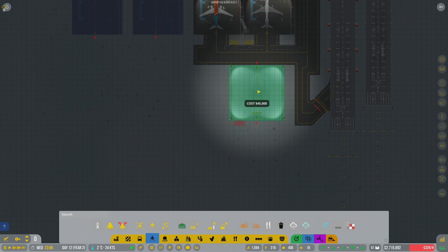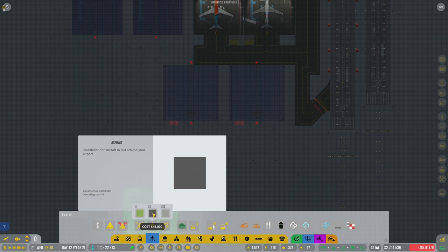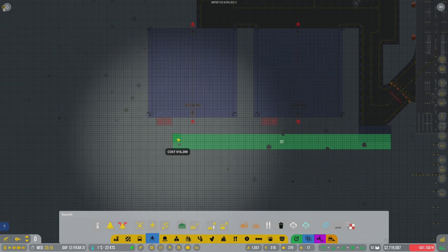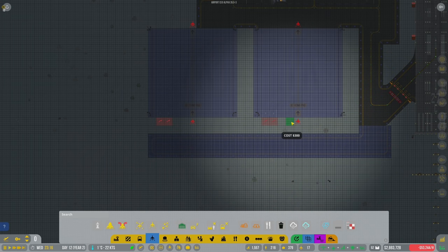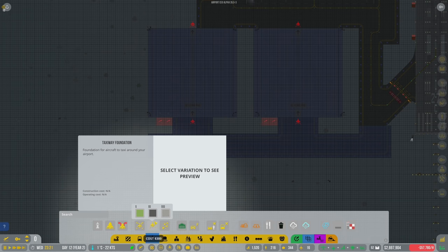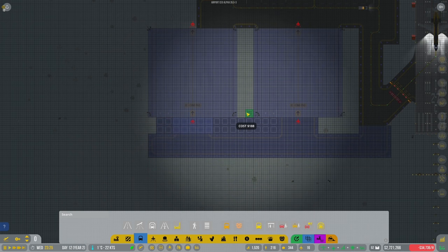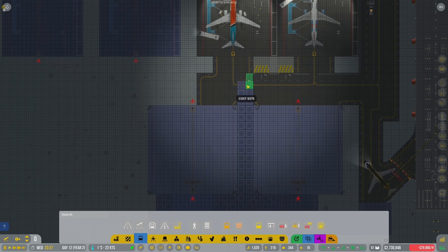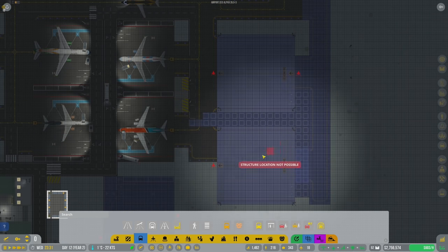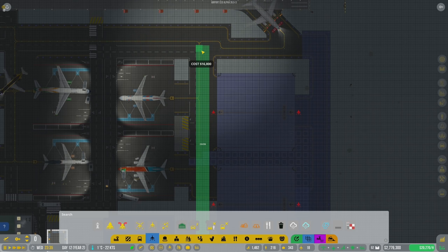Let's put the de-icers here like that. For the taxiway foundation we'll leave it as asphalt for now, and the taxiway foundation will come all the way out and go about like that - making it wider there and wider like that. Then we want the service road - we'll keep everything asphalt on this side. The de-icers are here: if they need de-icing they can take a quick detour this way, get their stuff done, then head out onto the taxiway over here.